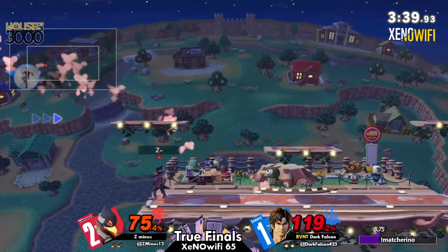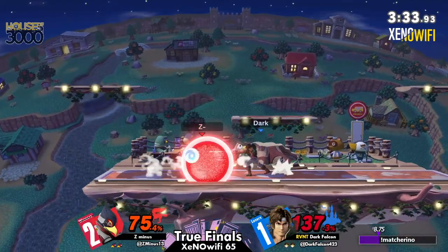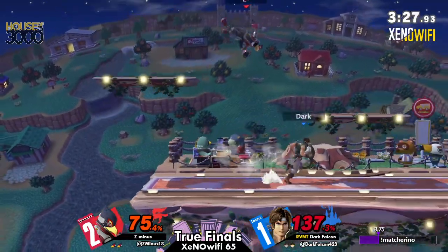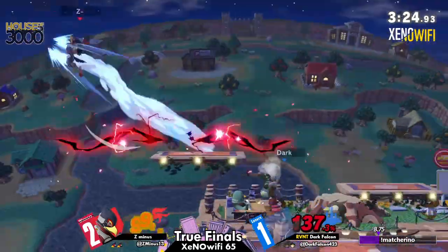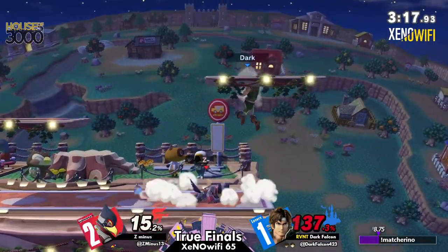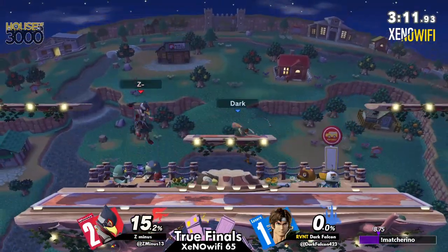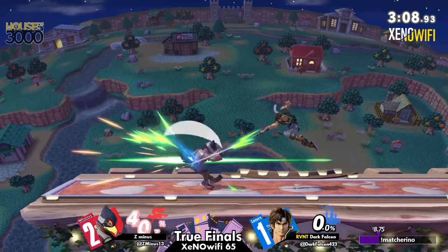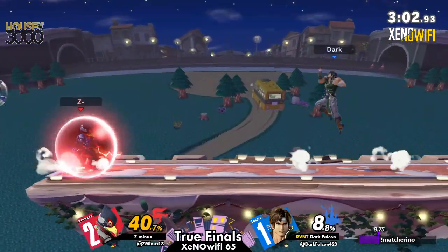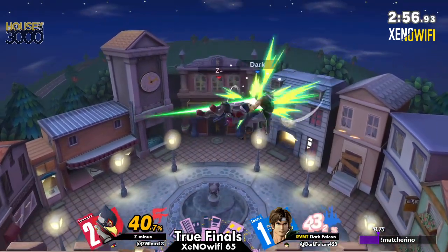Excellent use of I-frames there — back air not going to kill just yet. No angle up — he's going to live that, not hitting the spike though. Dark Falcon's still alive, and that rage is building. On a stage like this with really good ledge traps for the Belmonts — and he's in the corner, could be bad. There it is — the angled up back air. This is a really scary position because honestly, if Dark Falcon just doesn't die as he does die — this can honestly go either way at this point.